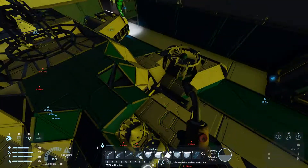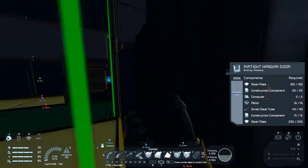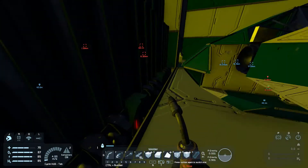I believe they're underneath me right here. I think we should not open the hangar door right now. For sure. Air vents, spotlights, control panel.